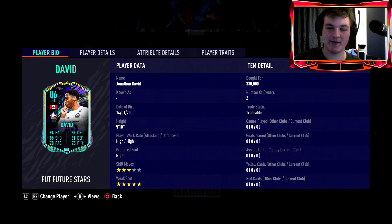Welcome back to another player review — this time on the new Future Stars Jonathan David. At 330k, this looks an absolute steal for this card, especially with a Finisher chem style applied, which we will go into soon.